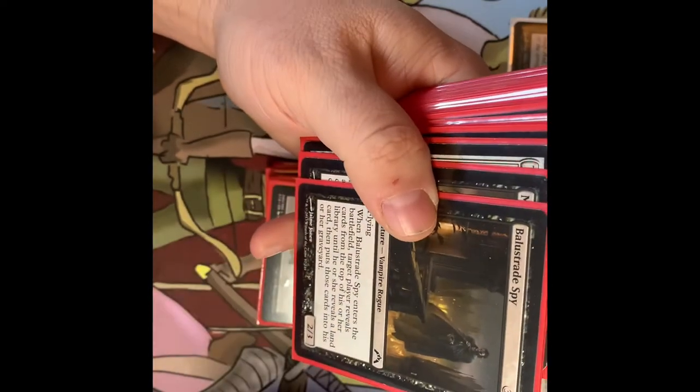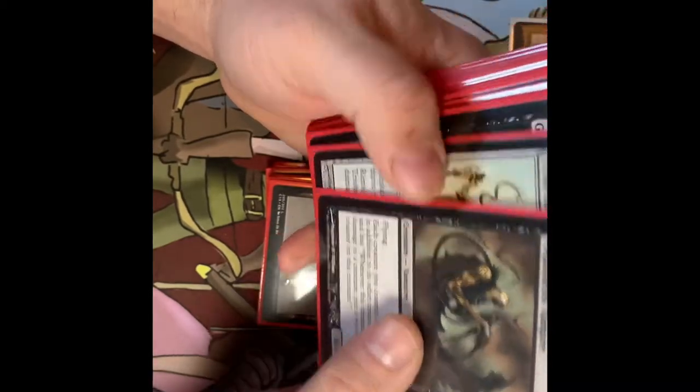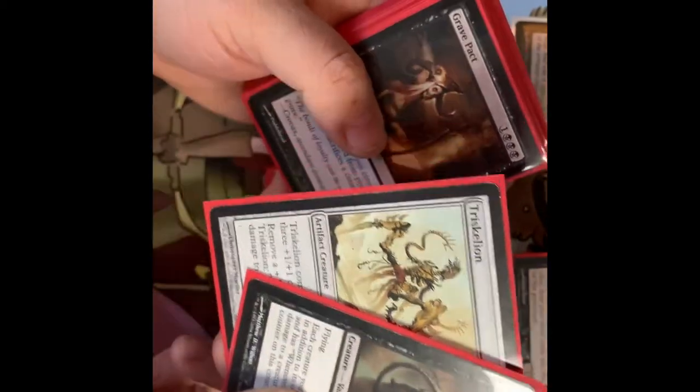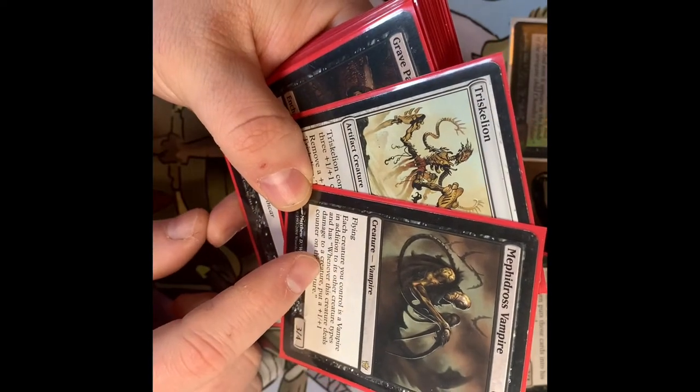Balustrade Spy — when it enters the battlefield, target player reveals cards from the top of their library until they reveal a land card, and those cards go into their graveyard. It's a nice mill card for the Vampire deck. Then there's one combo in here that's kind of crazy.